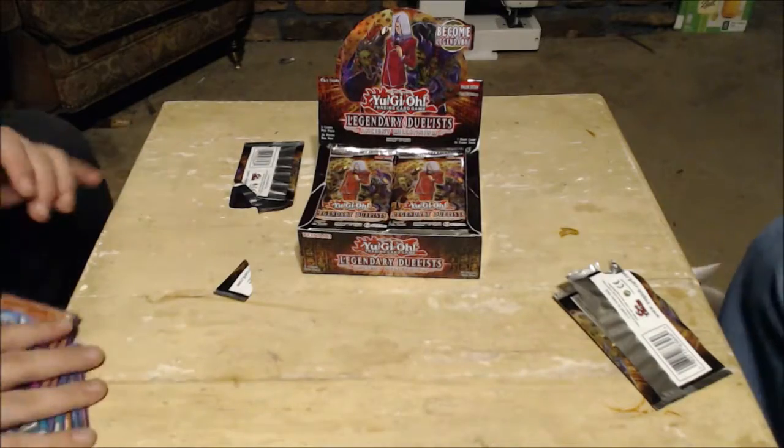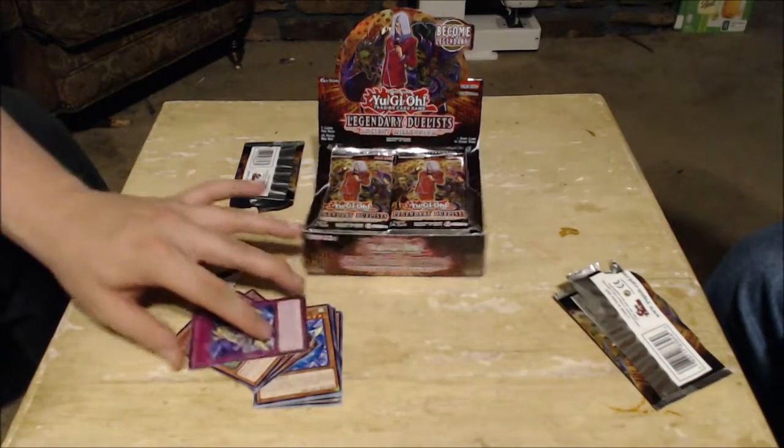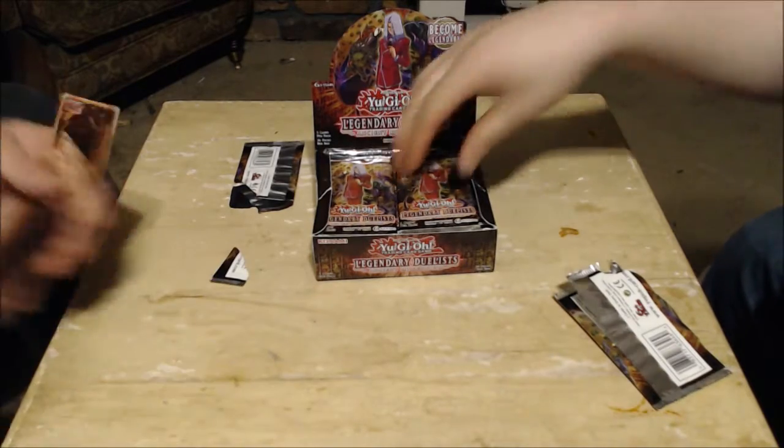Coming up next we got Crystal Beast Sapphire Pegasus, Ancient Gear Golem, Rainbow Dragon, Vortex Trooper, and Corrosive Scales. That was one of the lackluster cards we had on the list we looked at. Wevil's got some powerhouse stuff in here.